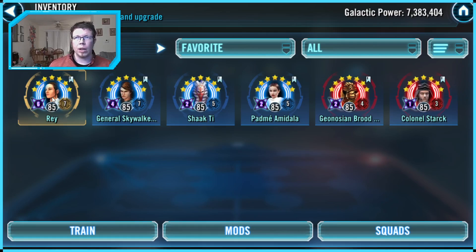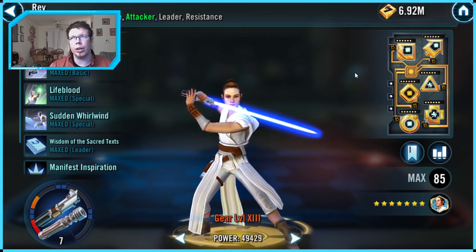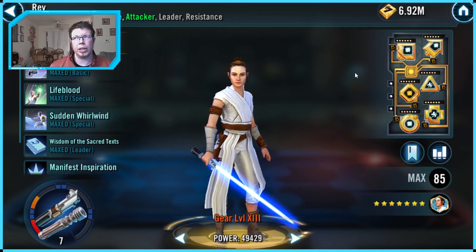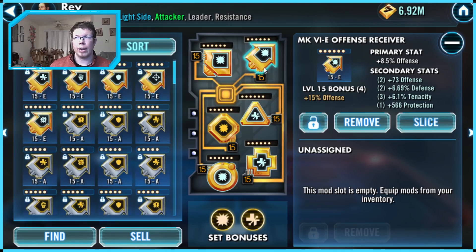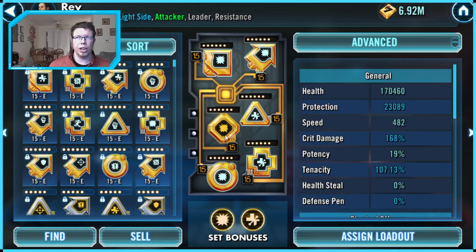We've got six characters to go over. The first one is Rey. I'm kind of lazy and just leave her mods as-is, but a lot of people like to run her with either a lot of speed or health in 5v5, which isn't a bad way to do it. I like her with an offense set. She's got health on her circle, offense cross, offense triangle, and offense arrow. I do have a really fast diamond that I need to swap out — it's working at cross purposes with the arrow.